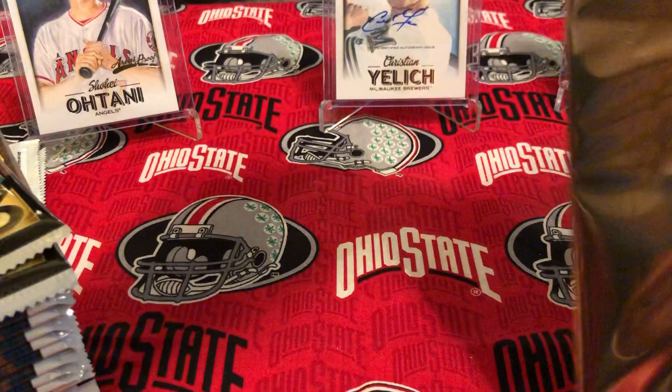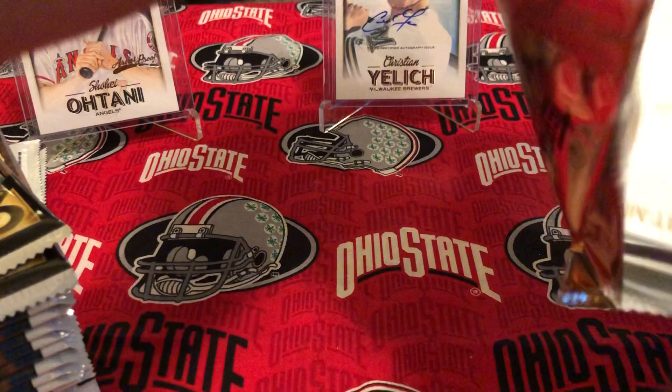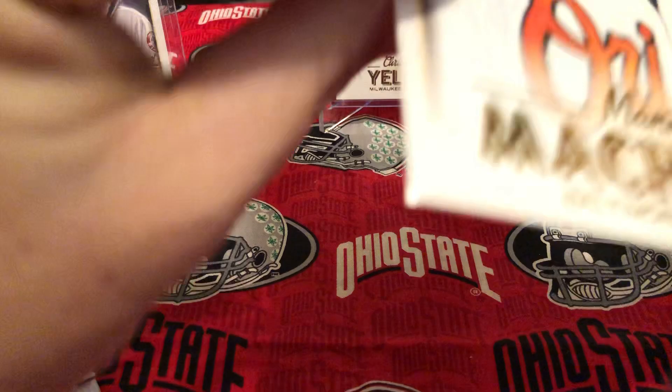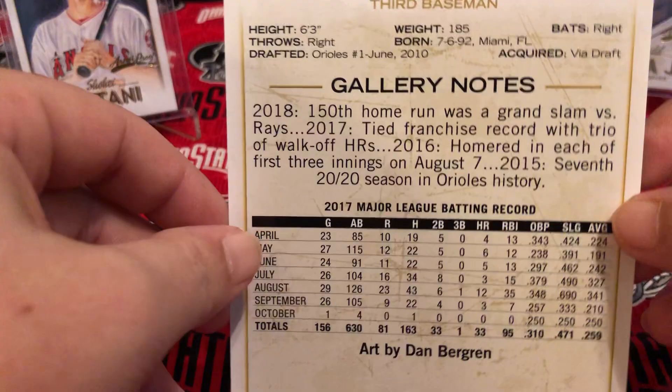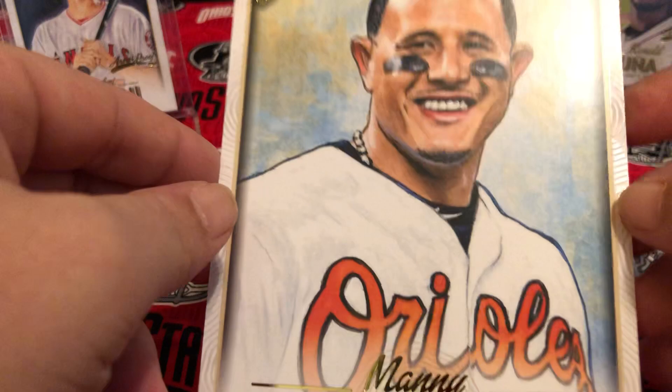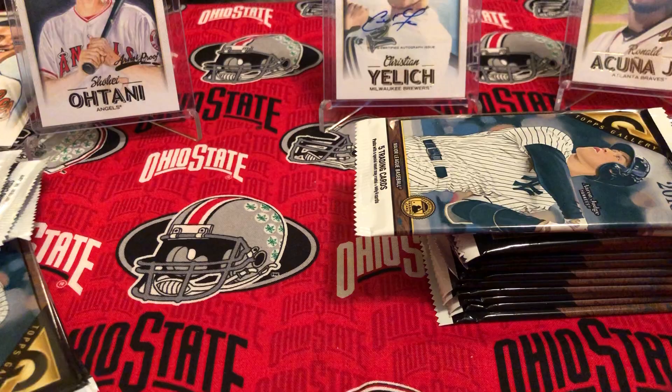We got a Manny Machado box topper — at least I've heard of him, so that's always good! It's a pretty cool big 5x7 card. It's just like the base card design, but it's pretty cool. I'm definitely gonna be keeping it — might even try to frame it. But anyhow, let's break into these packs, we got a lot to go — 20 packs, a hundred cards.